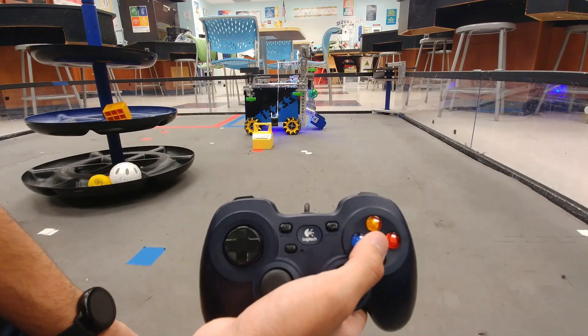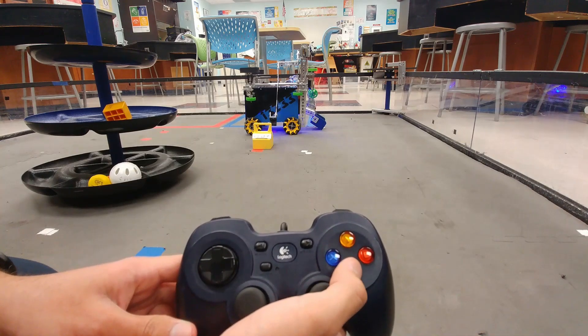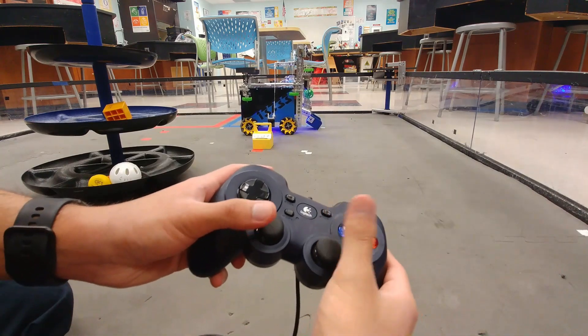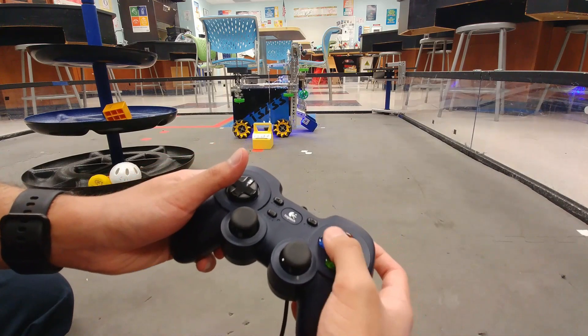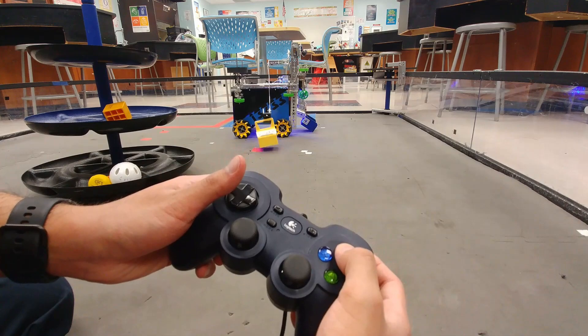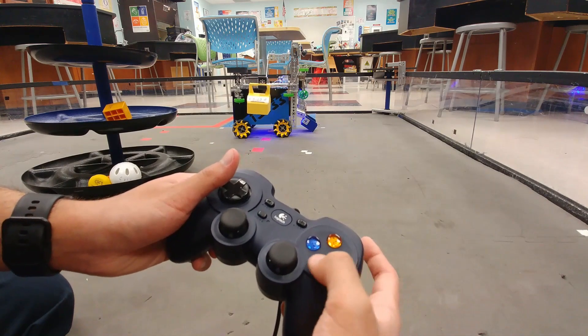We also have enhanced controls in our capping mechanism. One button brings the hook to be aligned with the handle, and the other raises the mechanism to be above the shipping hub. We also have two buttons for raising and lowering the servo with precise control, which helps the driver control the speed when they're releasing the element on top of the hub.